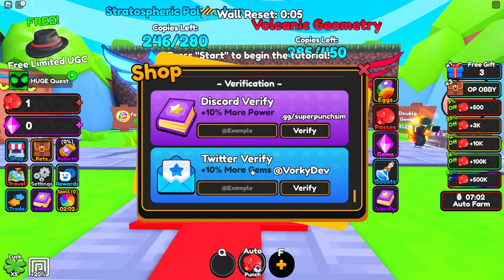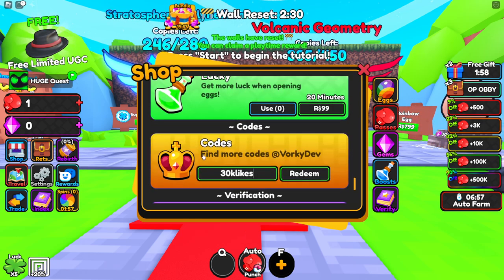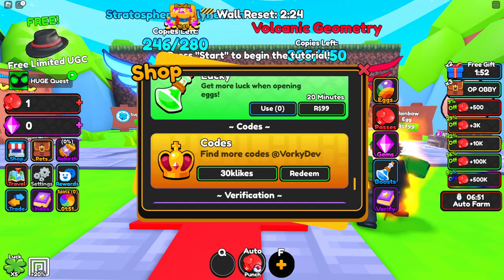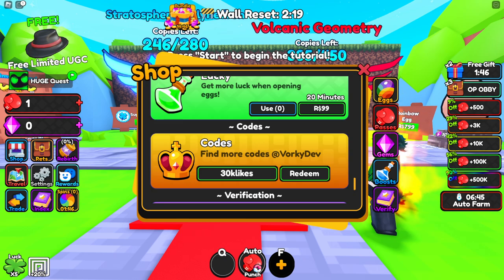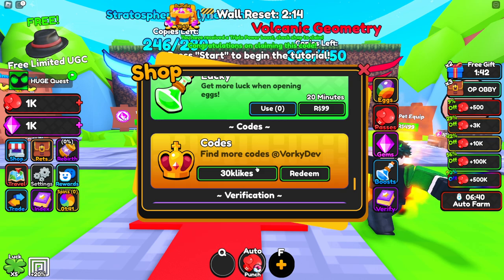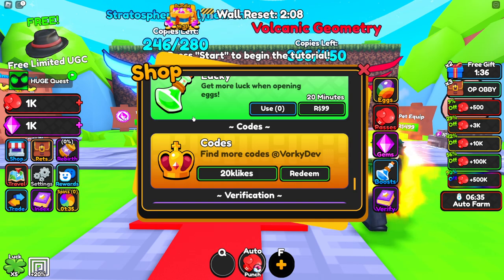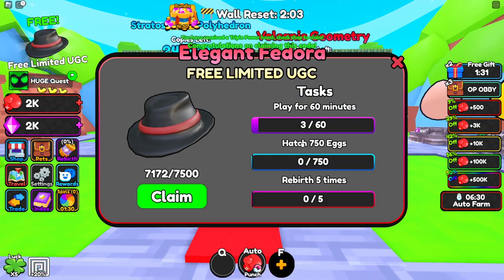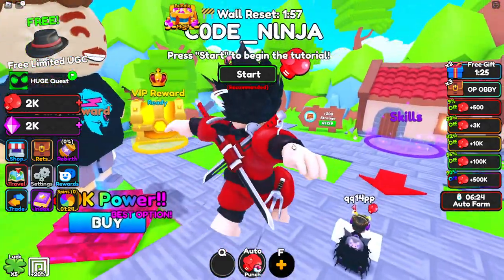It's in the store — if you want to redeem codes, enter them right over here and you'll be receiving a bunch of free rewards in Super Punch Simulator. You want these codes because they'll give you free items to get a bunch of progress. The next code is '20k likes' — redeem all these codes and you'll be getting a bunch of free stuff. You can claim the UGC item — there's only 7,000 left, so be quick. This is your only chance!